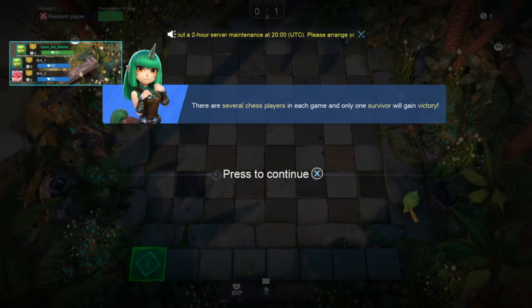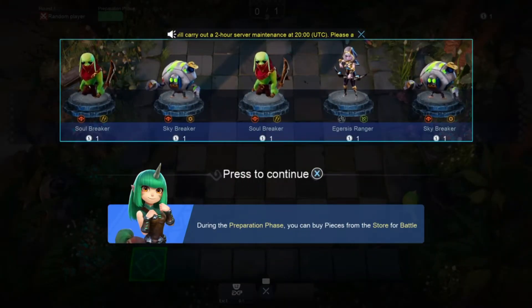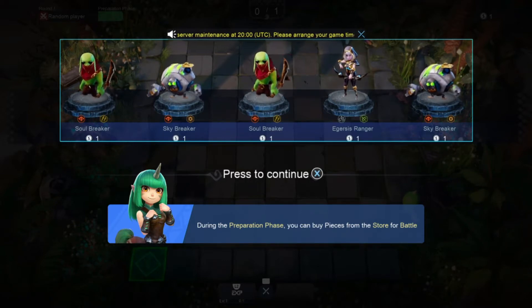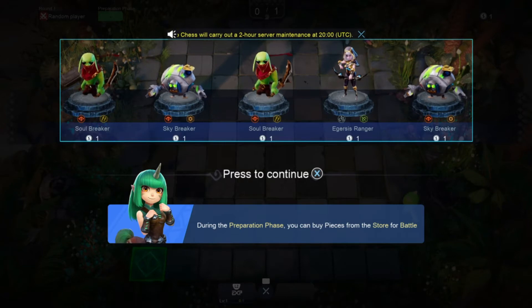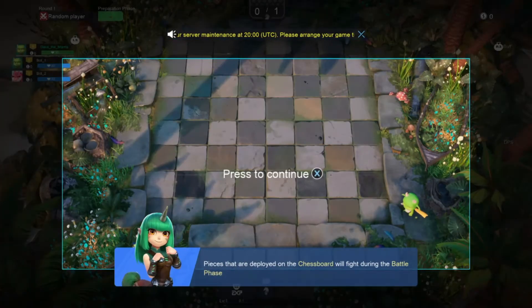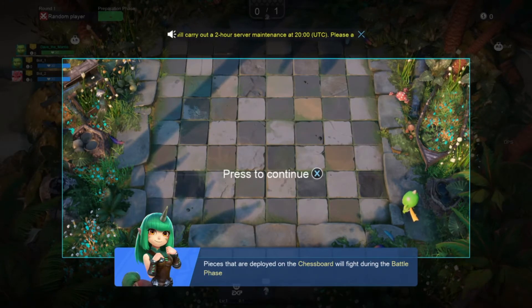Let's see — several chess players in each game, only one survivor will gain victory. During the preparation phase you can buy pieces from the store for battle. I hope it's not with real-world money. So, tap to buy — it's a bit annoying.